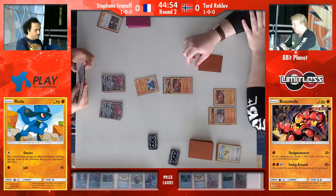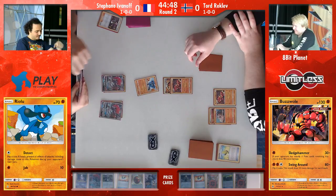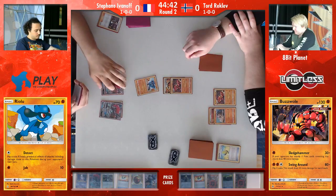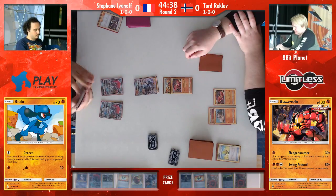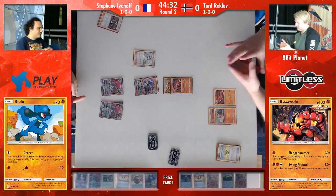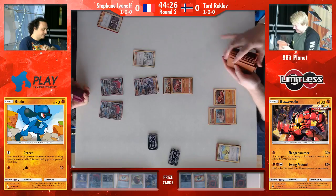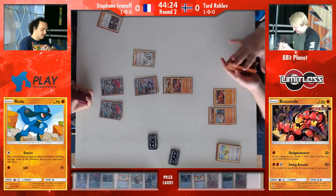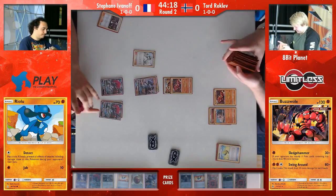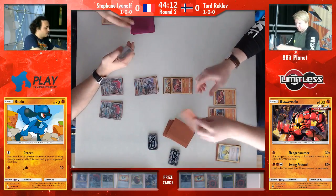Lots of Pokémon do a straight 120 damage in this format, and 130 just tweaks it over that mark, keeping it alive for another turn. So Stefan seems to have the Lucario in his hand actually, but maybe he whiffed the energy. He is going to evolve. He only plays strong energy — there is no basic fighting energy in this deck. He's got four Double Colorless, four strong, which means he will always have the knockout on Buzzwole if he's able to attack. And there is nothing that serves your deck for basic energy, so just playing strong energy is fine.